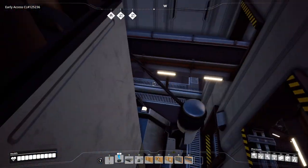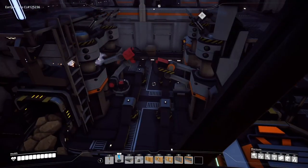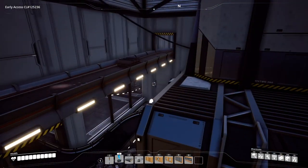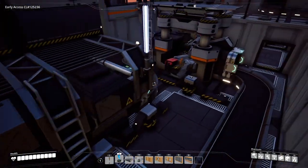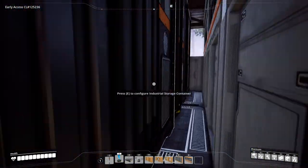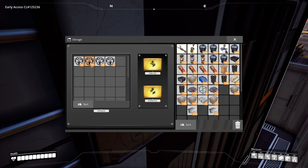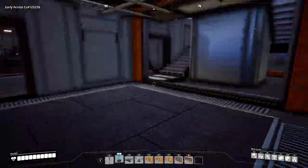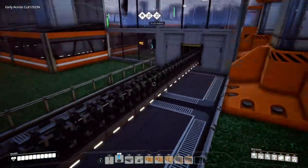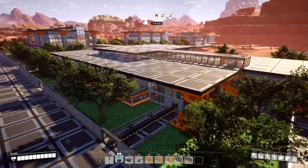The next room over is making concrete — I got turned around there for a second. You can see the steel beams being made in this room and the next room over. Then across the hall for the last room we have storage for our output — you can see three full stacks and we're just starting a new one. Coming outside you can see where we're going to take those frames out and transport them to wherever we need to go.